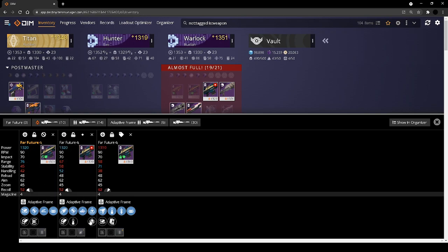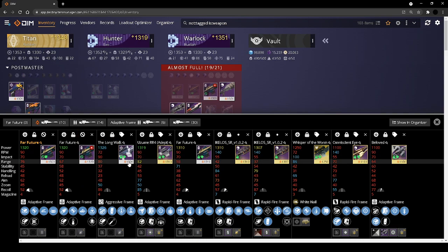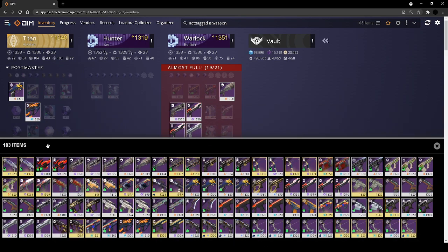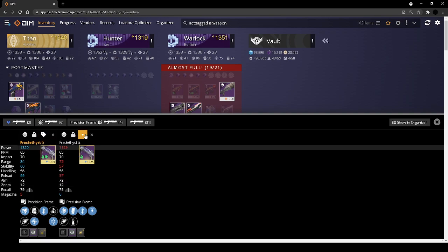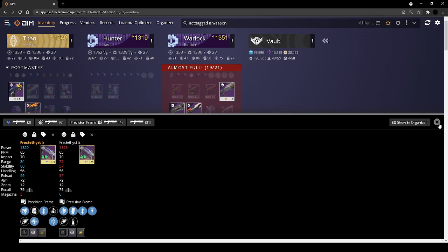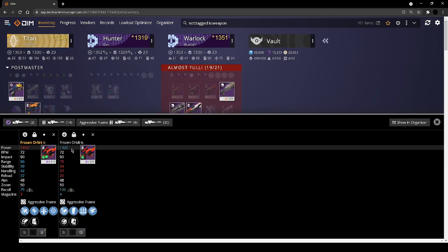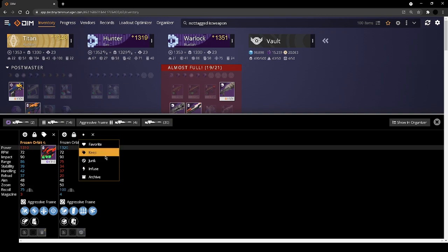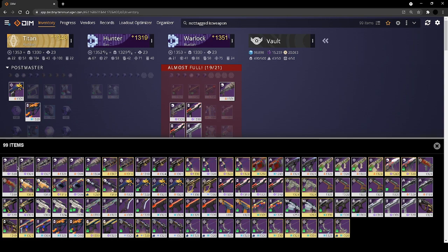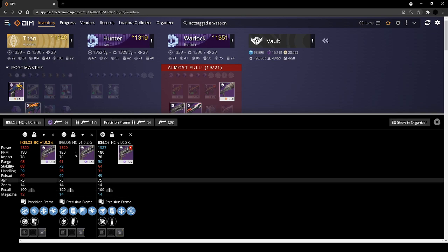This one is a PvE roll across the board and I have my Kilos that are god rolled, so I don't care — junking that. My Fractal Fists — I'm looking for a better one but right now I like both of these. This is my max range one, and this one has harmony. I noted this one: trash once you get a better snapshot. The stats across the board are really nice, and it's a purple, so I'm going to keep that one.